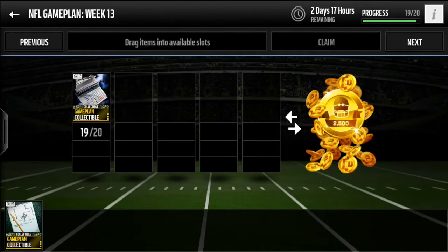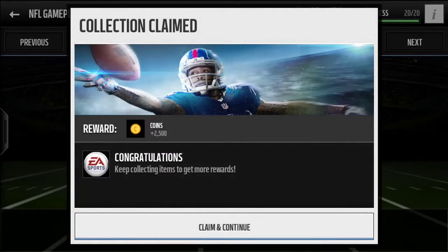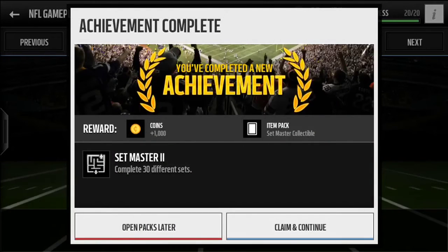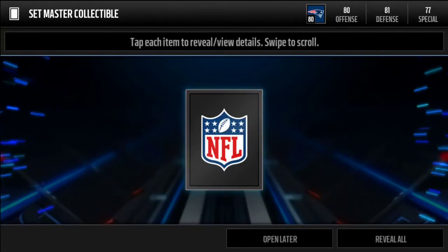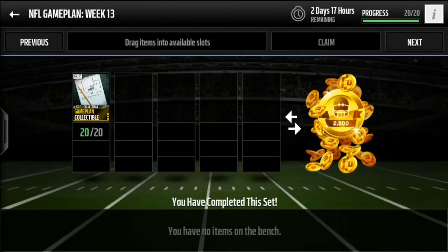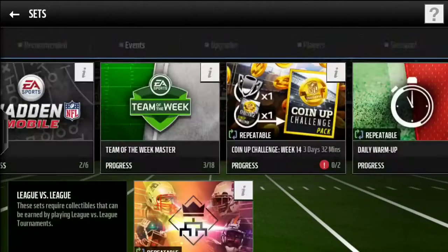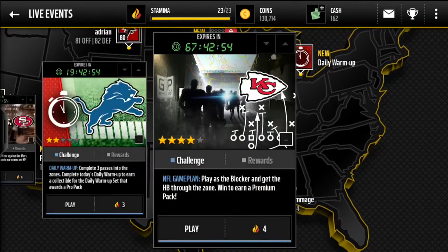I'm back today with another Madden Mobile 16 video, and in this video I'm going to be finishing the NFL Game Plan set for week 13. I just had to put in this last collectible — we get 2500 coins, which is pretty cool, and I got an achievement for finishing 30 different sets. We also got a Set Master collectible, which goes into the Odell Beckham Jr. set, though I'm super far away from finishing that. That does mean we unlocked the live event over here.